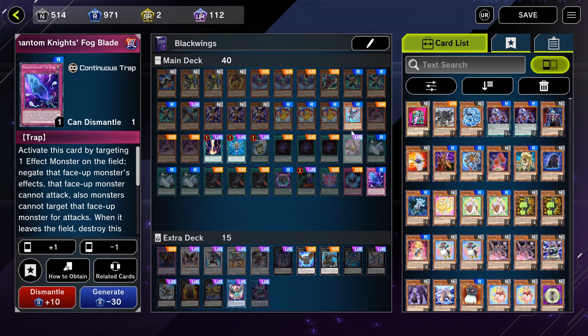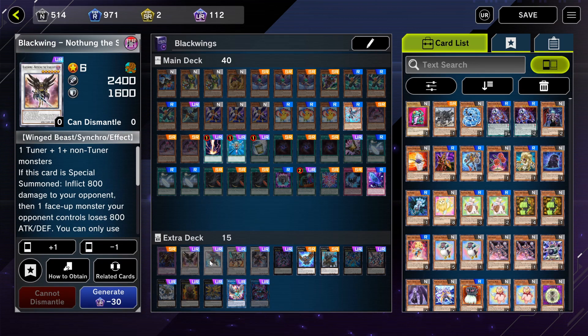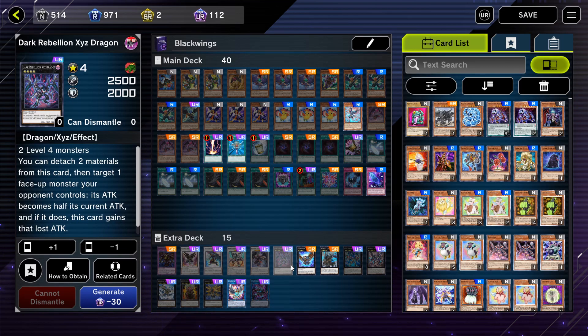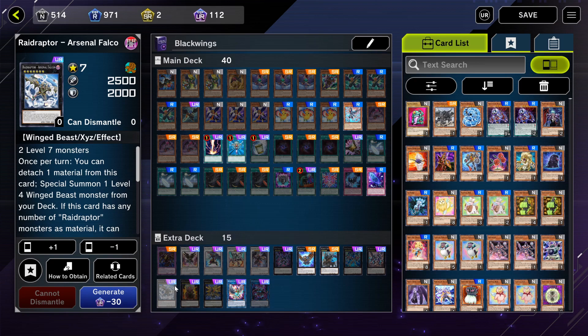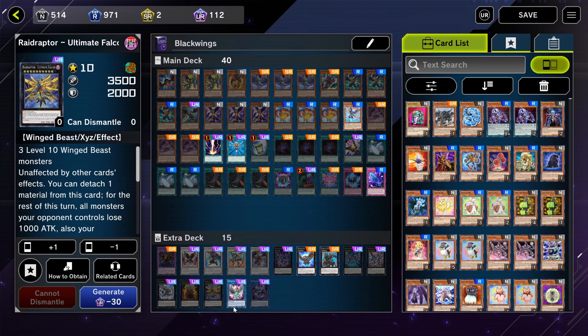For Raid Raptor I run Raider's Wing for the main deck, and then for the extra deck I run Restryx, Nathaniel, Raikiri, Sadist Dragon, Armor Master, Rebellion Force Strix, Raider's Knight, Dark Requiem Dragon, Arc Rebellion Dragon, Arsenal Falcon, Kali, River After, Ultimate Falcon,